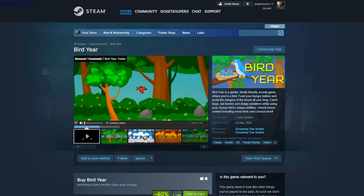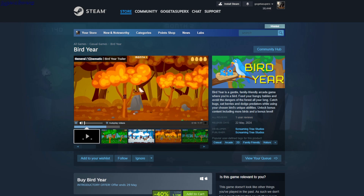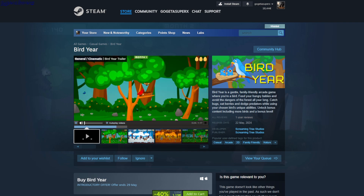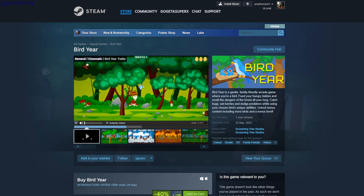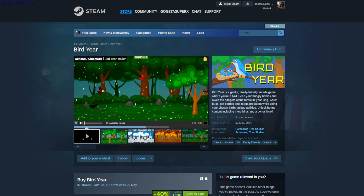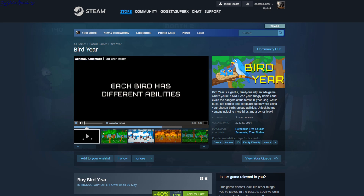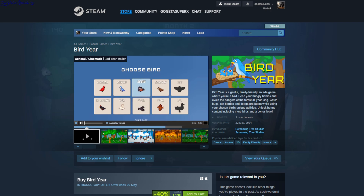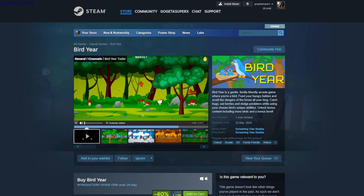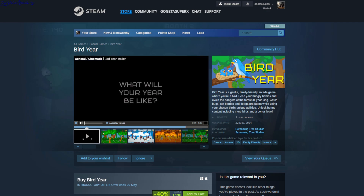Bird Year — casual arcade 2D. You play as a bird and have to get food for your offspring, defend against eagles and predators, and protect your nest. There are different levels like seasons and different birds you can play. It's $1.19.